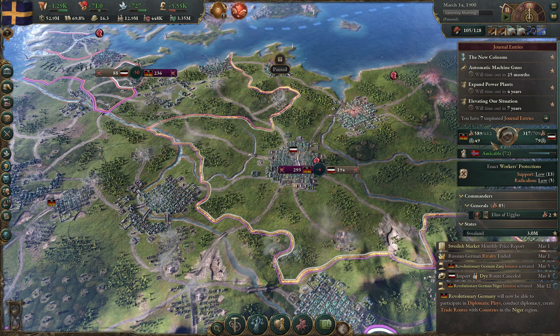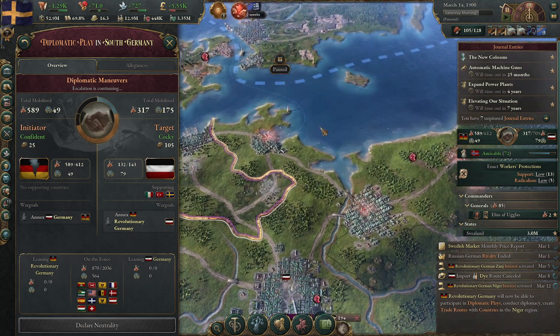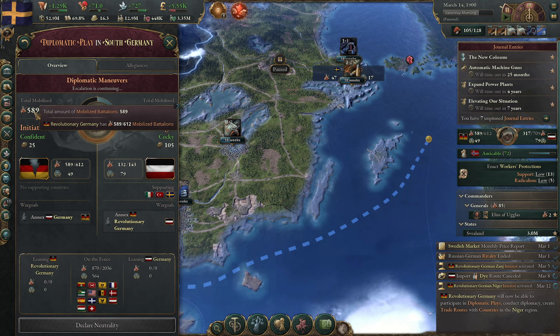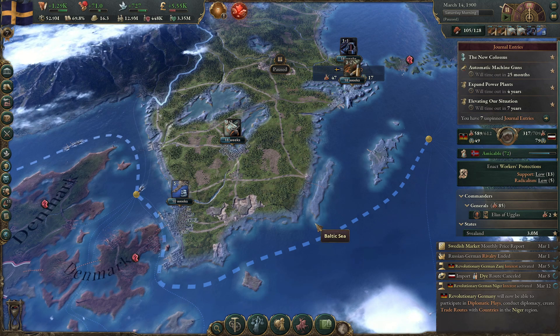We're getting close to the war kicking off. Something tells me they are not going to back down — yeah, they're confident they're not going to back down. They've got 589 mobilized battalions. We need to start mobilizing what little army we have.